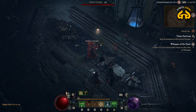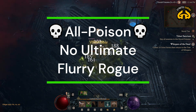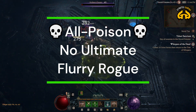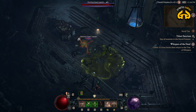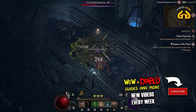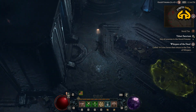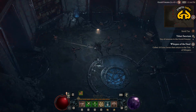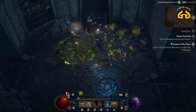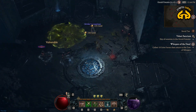Welcome to my updated leveling build guide for melee rogue in Diablo 4. This one is all poison, no ultimate. I'll explain everything in this video. It's more economical, in my humble opinion, on how I spend talent points in this build. It is still a flurry build and it is all poison. I'm a big fan of it.